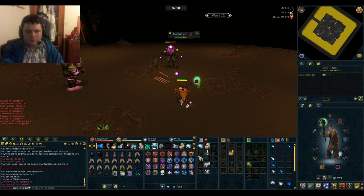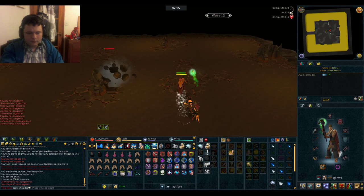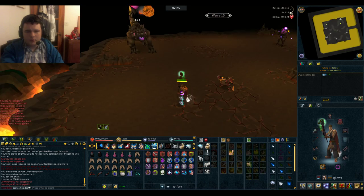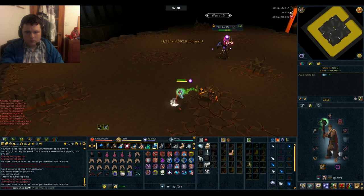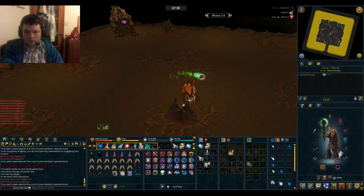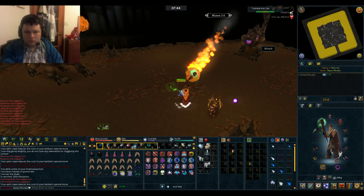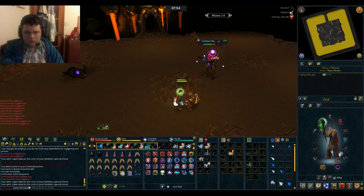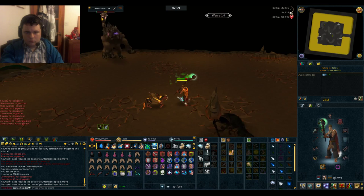This continues until wave 20. If you get into a bit of trouble, that L-shape is still there - still use it. There's the odd ranger that spawns but it is mostly mages from this point onwards. Picking up the Invulnerability crystal again.